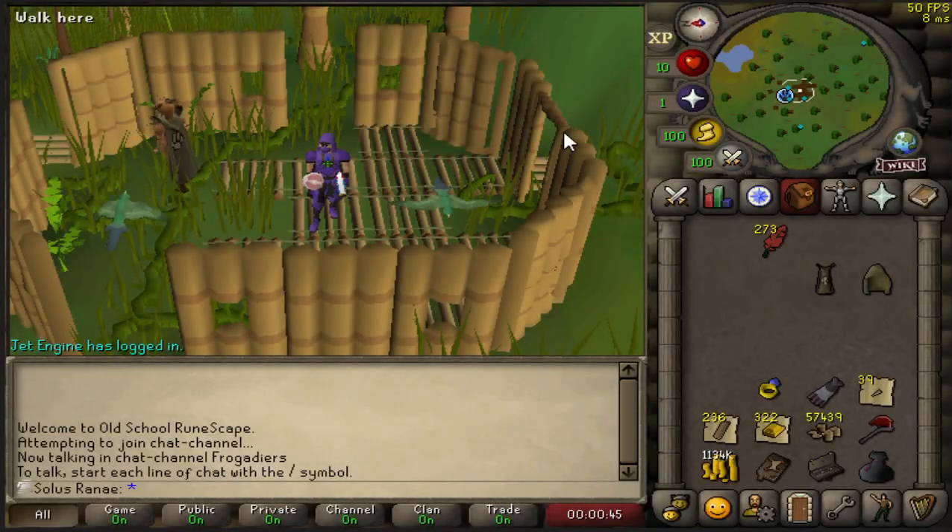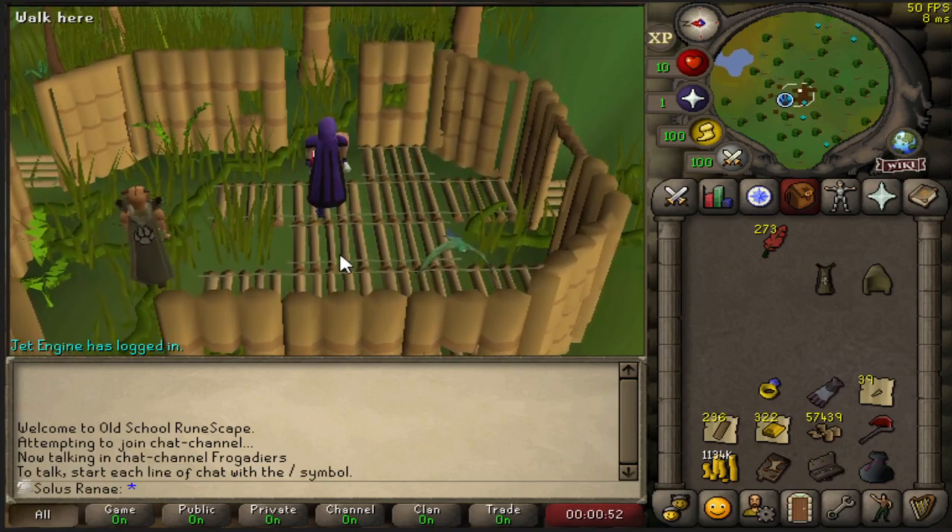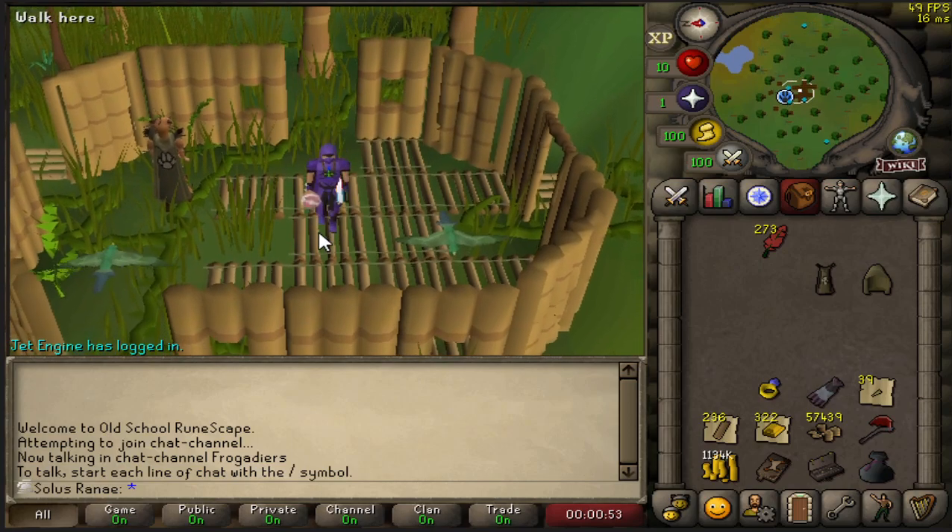We are back! Welcome back to episode 35 of the level 3 UAM skiller. I logged out straight after getting 99 Hunter, as you should have seen in the last episode, and I took a break for a day.